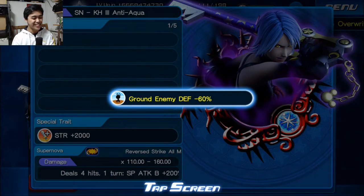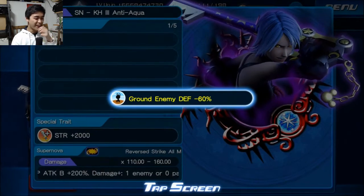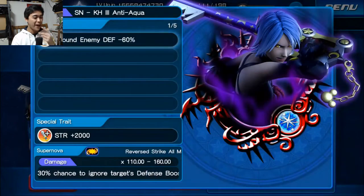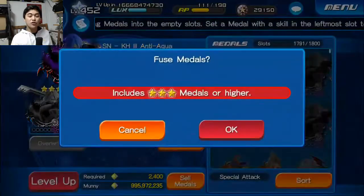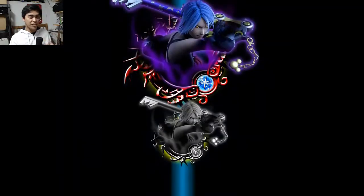Oh man, that's pretty sweet. What a good way to open up with ground, and the pet has strength plus 2,000. That is pretty dope. So now we're aiming for extra attack as well as three strength plus 1,000.